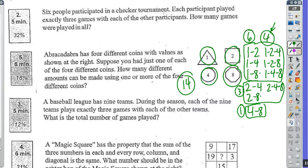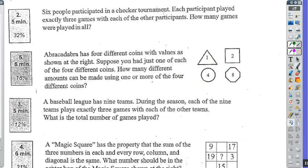A baseball league has nine teams. During the season, each of the nine teams plays exactly three games with each of the other teams. What is the total number of games played? Team one has to play teams two, three, four, five, six, seven, eight, and nine. Team two needs to do the same thing, but they've already played team one, so they start by playing team three, four, five, six, seven, eight, and nine. Team three starts — they've already played team one and team two, so they start by playing team four.